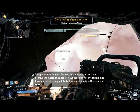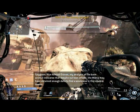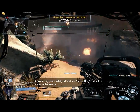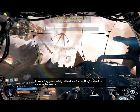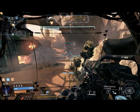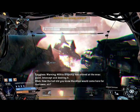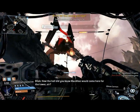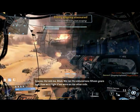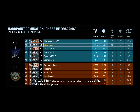Vice Admiral Graves. My analysis of the base archive indicates that despite our best efforts, the militia may have obtained enough data to find a weakness in the Repulsor towers. Spyglass — notify IMC airbase Sierra. They're about to come under attack. How the hell did you know they'd come here for the tower, sir? He told me, Bliss. We ran the simulation 15 years ago — how we'd fight if we were on the other side. Then what's next? All the plans end in the same place. Set a course for the Demeter system.